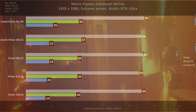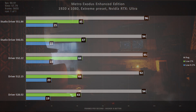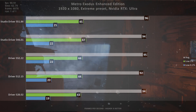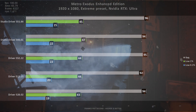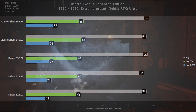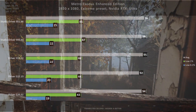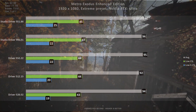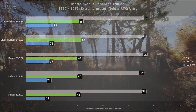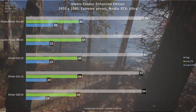Looking at the studio drivers, things get a bit odd. Driver 546.01 has the highest low 1% frame rate but otherwise falls in line with the others, while the newest studio driver 551.86 has the highest average and highest 0.1% frame rate but a lower 1% frame rate than the previous studio driver. Either way, there is a clear performance improvement with each driver in at least one area. Studio drivers are not the go-to solution for gamers, as they are released less frequently than game-ready drivers.